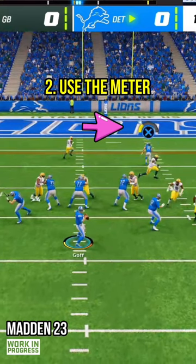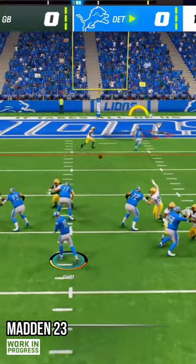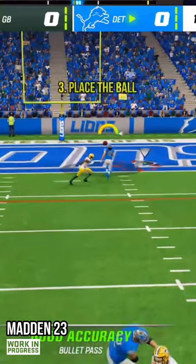Step 2: use the meter to determine what type of pass you want. If you hit it and hold it, it'll be a bullet pass. If you hit it quickly, it'll be a touch pass.